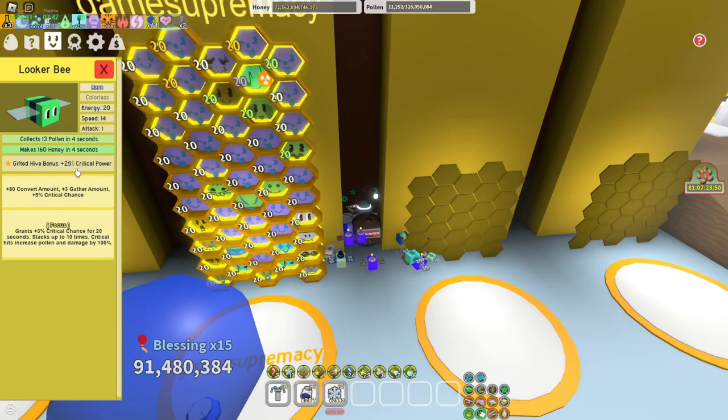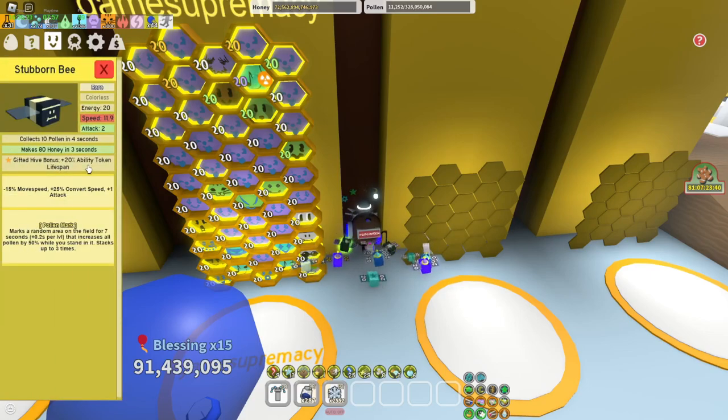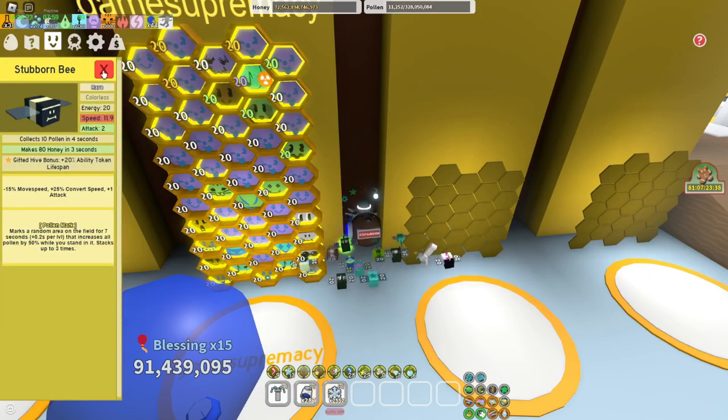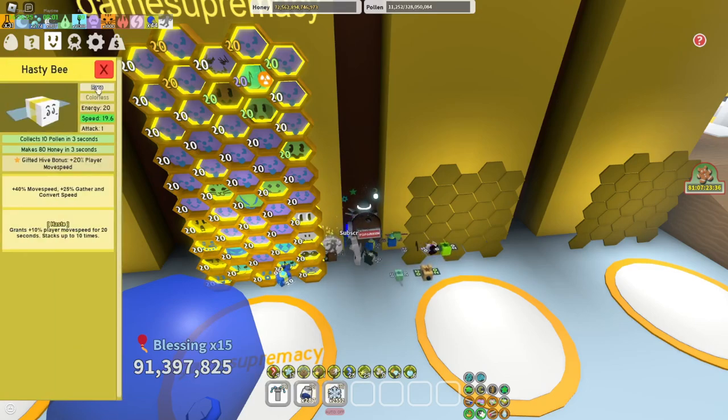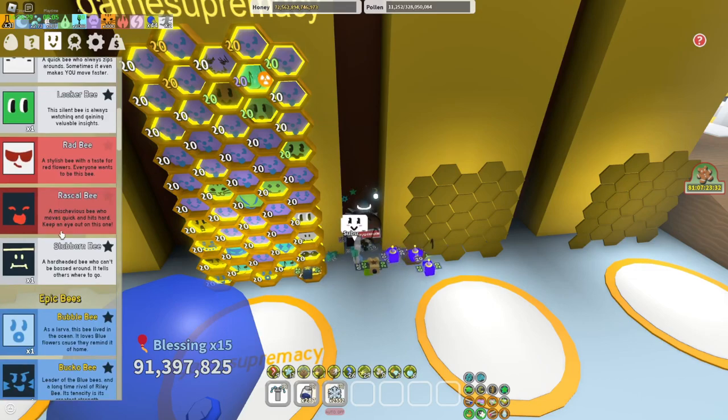I used to say that Critical Power was bad, but now it's kind of needed. You didn't need Critical Power before this, but now you do. After that, Stubborn Bee — 20% Ability Token Lifespan, really good for macroing. You can also get Hasty Bee and replace it with Stubborn Bee for casually playing, but I'd rather have Stubborn Bee either way.